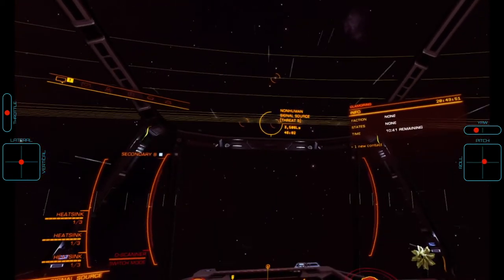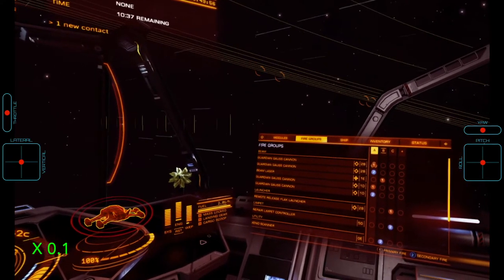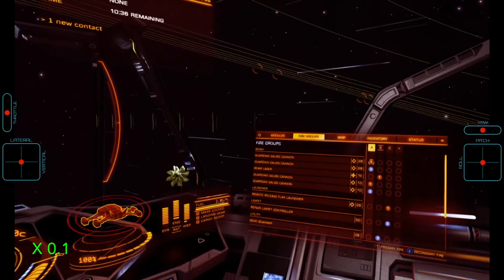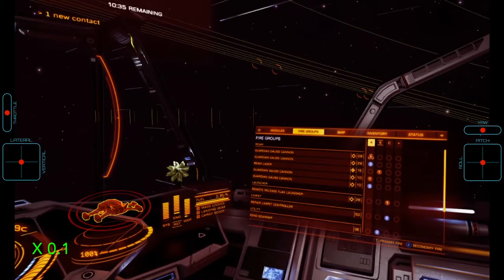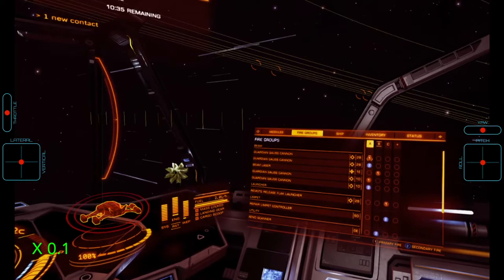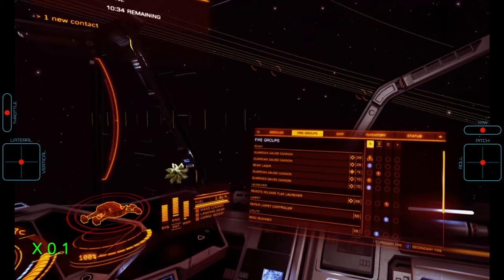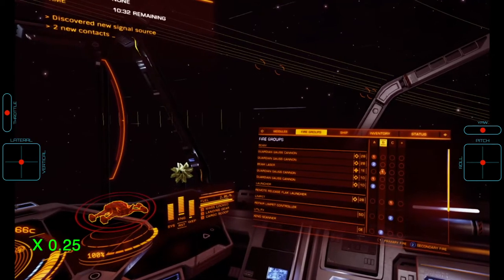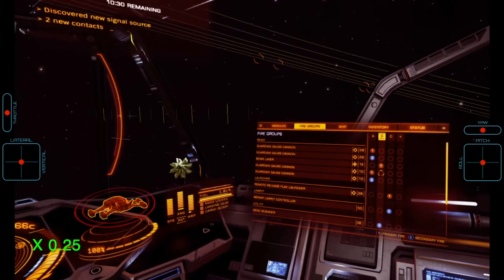While we fly towards the signal source, let us briefly look at the fire groups we will use. In fire group A, we have bound a set of one medium and one small gauss cannon to each trigger. This is done such that we can fire them with a short delay, as will be seen later. If we fired all gauss cannons at once, our heat would spike above 20% even with an active heatsink, which would make it possible for the interceptor to get a target lock and fire at us with the main cannon.